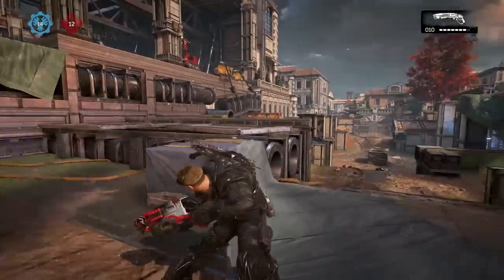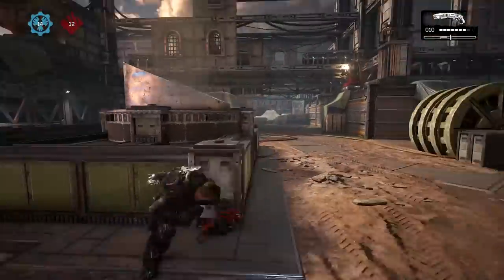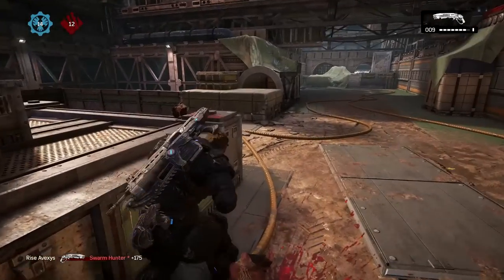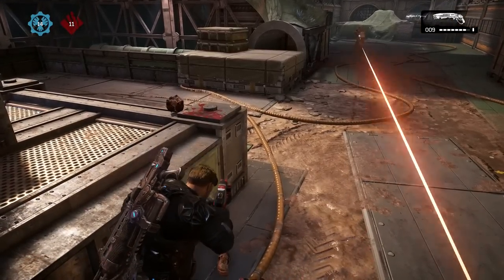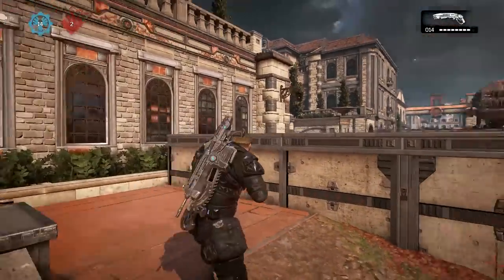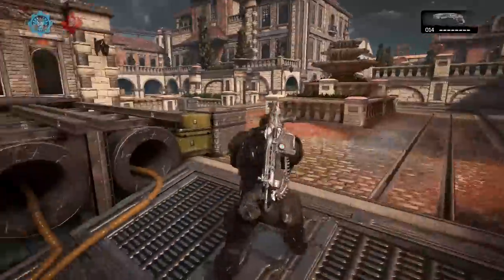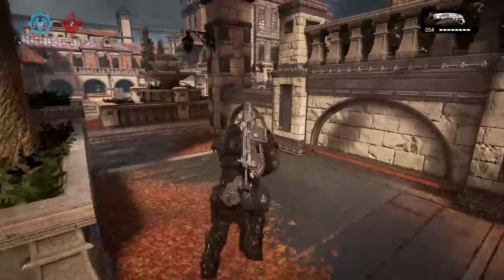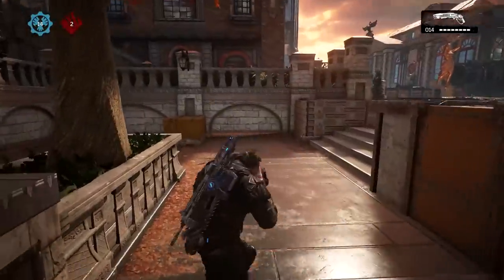Now the third thing, which I'm pretty sure everybody wants to know about, is wall bouncing on alternate. Wall bouncing on alternate is not as hard as people think. Most people have bad wall bouncing on alternate because they try to spam their A button way too much. Keep in mind that on your own screen, the wall bounce is not always gonna look as smooth as you want it to look, but on other people's screens it looks like you're doing crazy stuff and it looks very smooth.